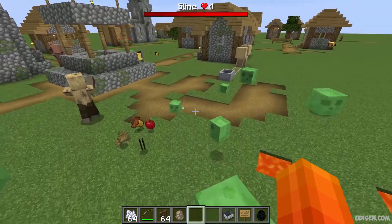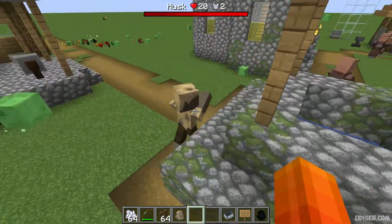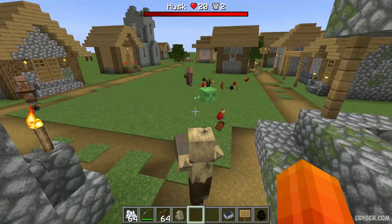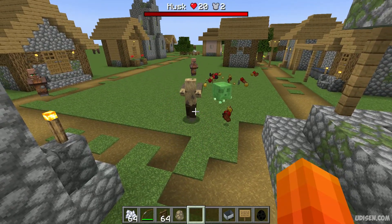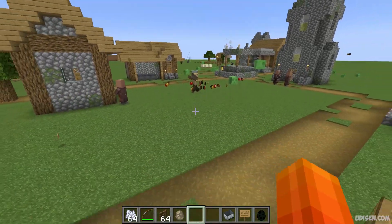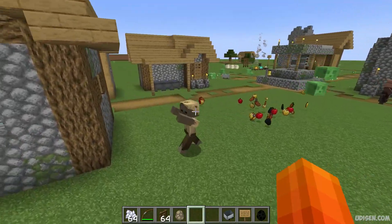Also, if a creature has armor, you can see that armor value. For example, for the husk it shows two because I gave armor to this creature. Sometimes several creatures — skeleton, zombie, husk, and some Nether mobs — can obtain different armors which can be found on drop.